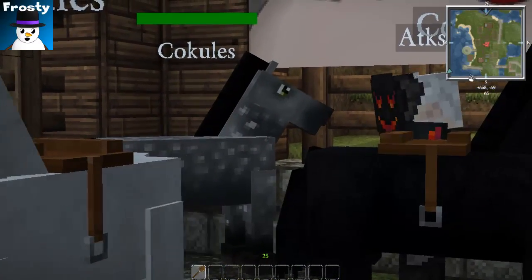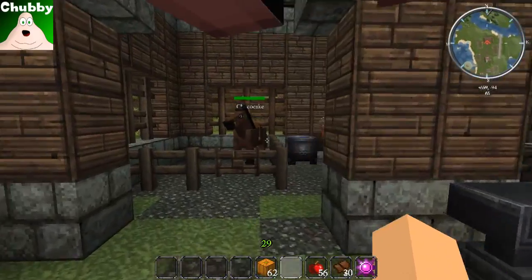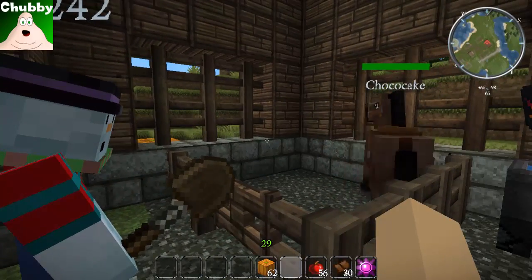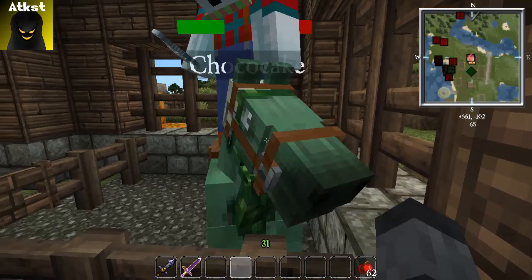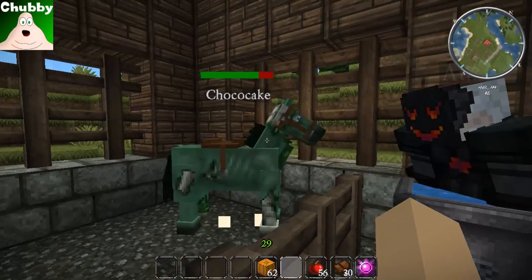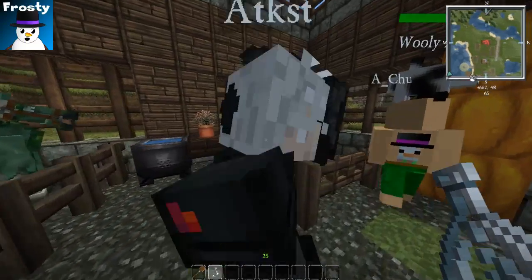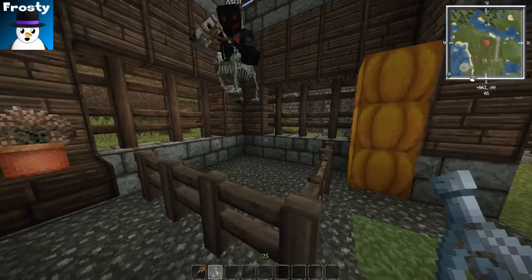The next stop is the containment den where we're going to infect a horse and turn him into a zombie horse. Ranch Hand Frosty is going to give this horse an essence of undead. Chocolate is now a drippy zombie, dripping little whitey bits. If you leave them to drip for a while, they'll eventually turn into a skeleton horse, which is pretty cool looking. This will work with any tamed horse.